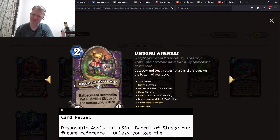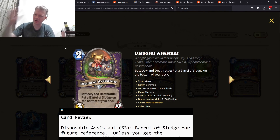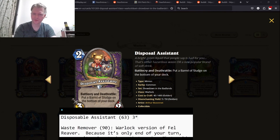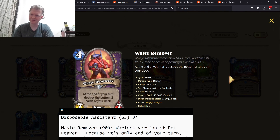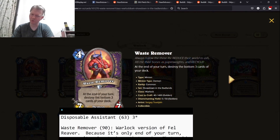We'll start with Disposable Assistant — two mana, 3/2, Battlecry and Deathrattle: put a Barrel of Sludge on the bottom of your deck. When a Barrel of Sludge is played, discarded, or destroyed, deal three damage to the lowest health minion. So you put two Barrels of Sludge on the bottom of your deck. It's a two mana card that puts stuff at the bottom of your deck that you're never, ever going to use until you get to Fatigue.